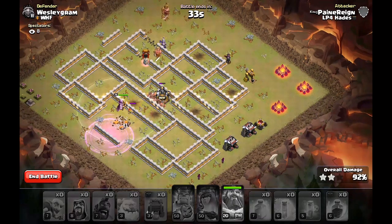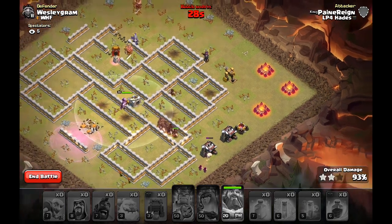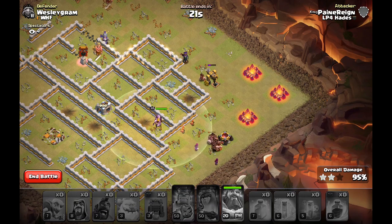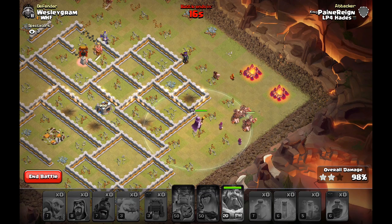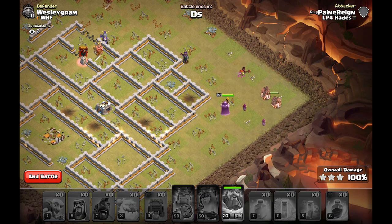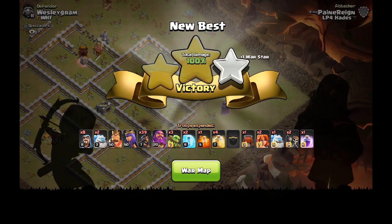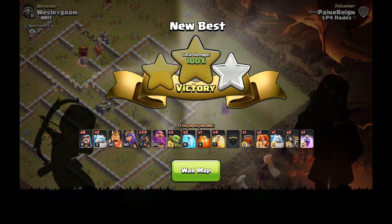If you find the right base, Mass Hog Riders can definitely work at Town Hall 11 — really effective on the right base. It seems that at Town Hall 11 at the high level of the game, people are putting damage CCs in there pretty frequently. I'm not exactly sure why, because most of my attack strategies are really good against that, but some of the more popular ones maybe aren't. So that's going to be it. I hope you enjoyed, I hope you learned something. I've been Rage Gaming, and I'm out.